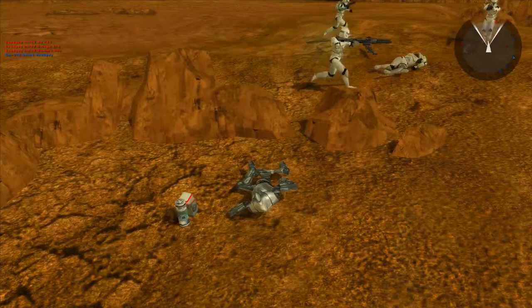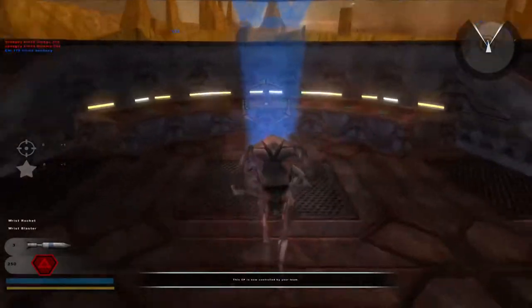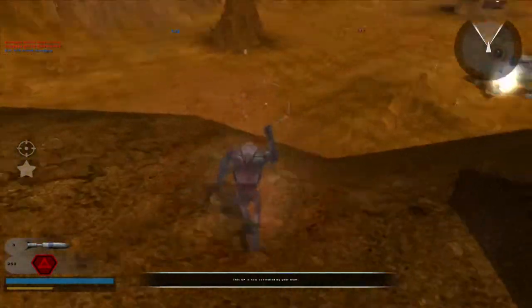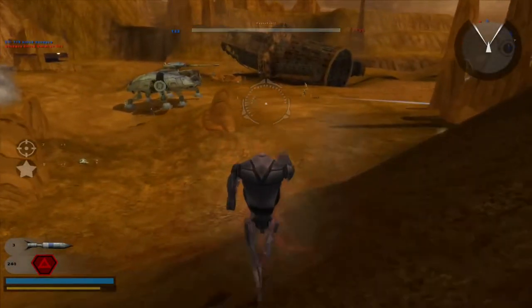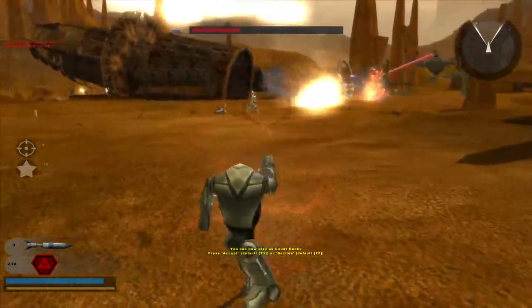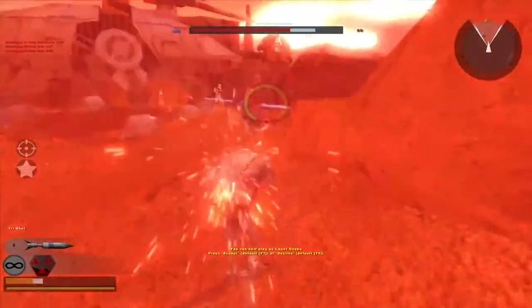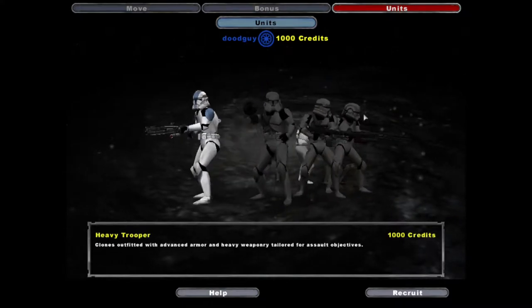That's why you should be glad you chose republic - you have a decent starter soldier and a weakened enemy in some respects. Another thing about those wrist rockets is they don't travel very fast, so you can usually dodge them if you see them fired. If you're a good player, you'll only get killed by them if you're shot from behind.